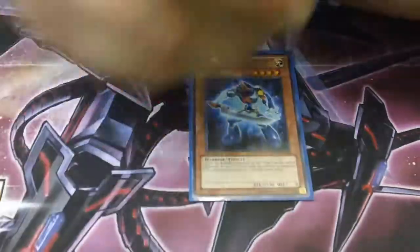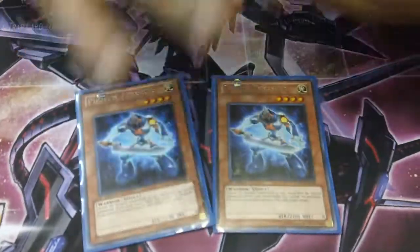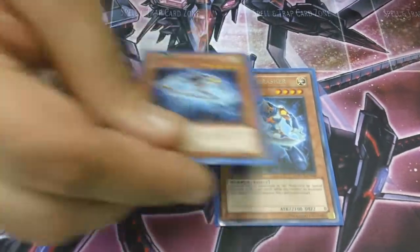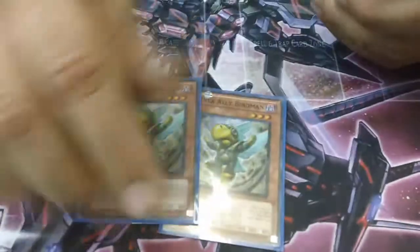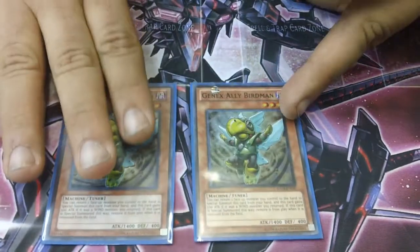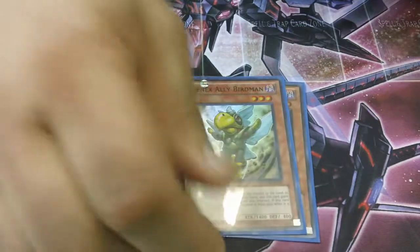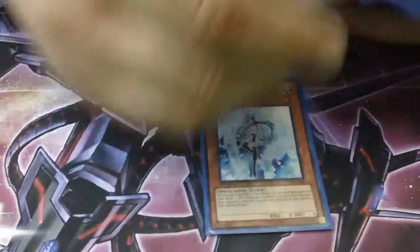I run two Photon Thrashers — really quick to get out on the field. They're really big, beefy, beat up big stuff. And I'll set up with a little Rank 4 plays also. Two Genex Undine, Burn Van. I do run some Synchro Monsters in the deck, so it makes those really easy. Plus I can make a Rank 3 if I have to. And they're also a Dark to affect Vayler.